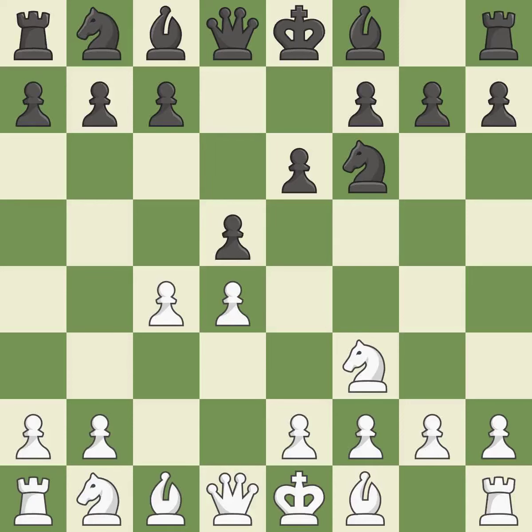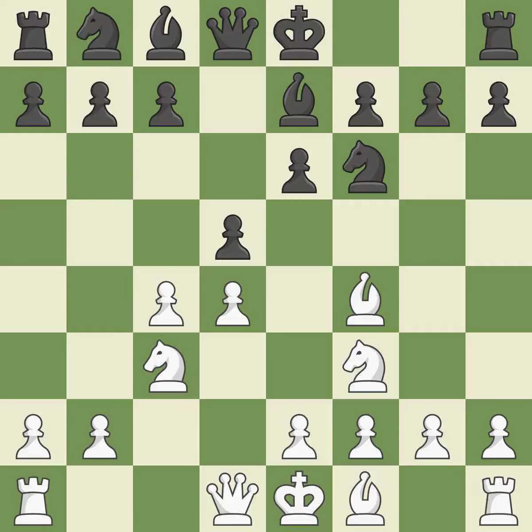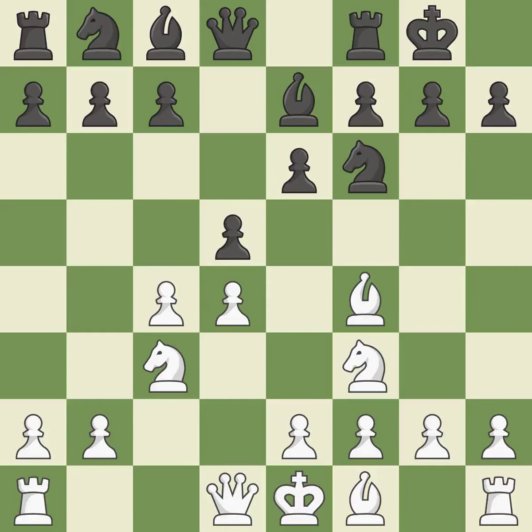As it occupies space in the center, attacks the C4 pawn, and aids in maintaining control of the E4 square — this develops a knight from its starting square, activating it. B7 develops the bishop, supports the knight on F6 and prepares castling. Bf4 develops the bishop toward the center and controls the E5 square. Castling gets the king out of the center and activates the rook.